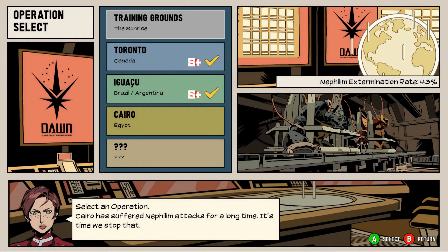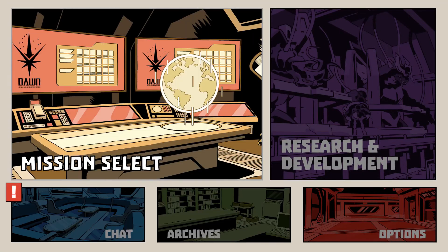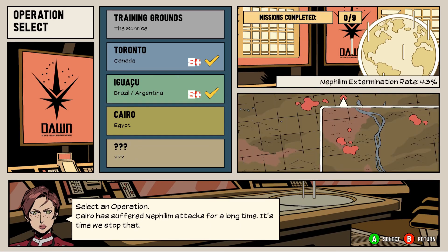Hey guys, what's up, Evan here. We're getting back into Dawn of the Monsters — we're going into Cairo. There are actually a few chats we have, but I want to start with the mission first and we'll go into those chats afterwards.